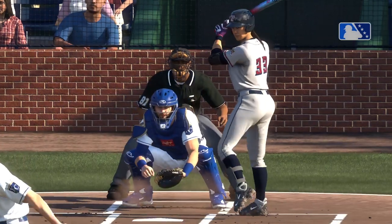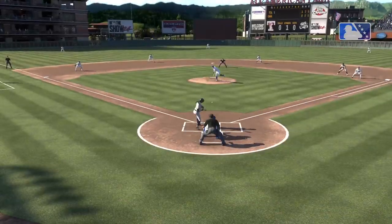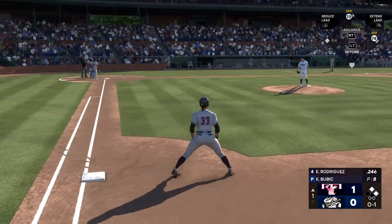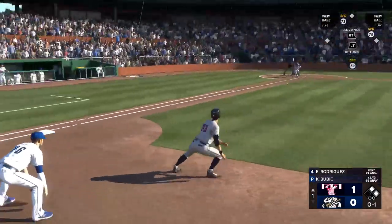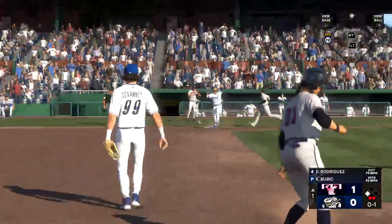That brings up the designated hitter, Emmanuel Rodriguez. The designated hitter digs in. Ground ball to first — could be two. Two to second, that's one. They get two.